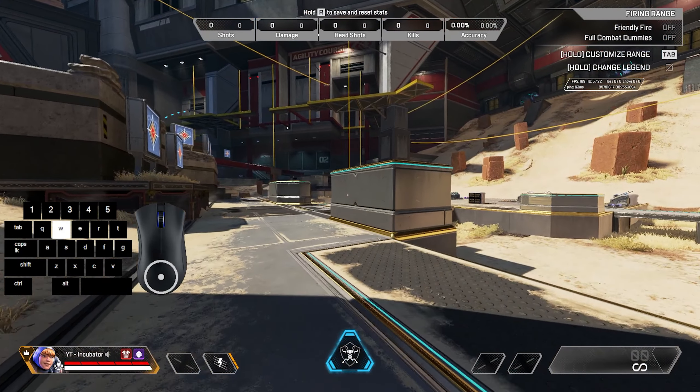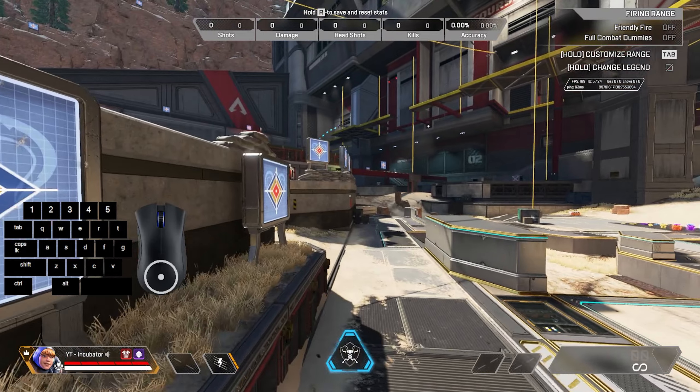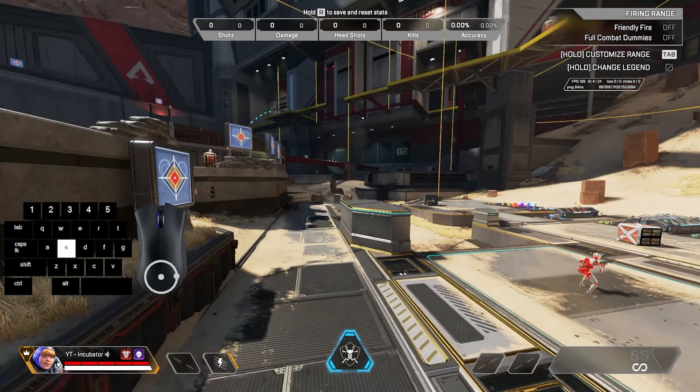Here it is in slow motion. It's a good rule of thumb to use the opposite key to the wall you're jumping off of. So if the wall is on the right, use A. If the wall is on the left, use D. You can use S, but in my opinion it's easier and more intuitive to use A or D.